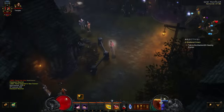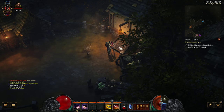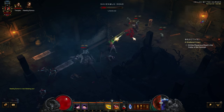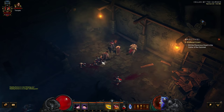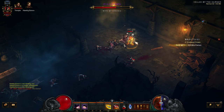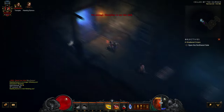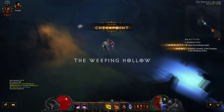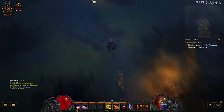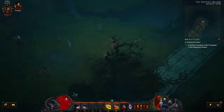Now you're going to Haedrig. Wait for him to go into the cellar, then kill all the guys around there, which initiates the quest to kill his wife. You also don't need to talk to Haedrig — if you move closer to the door, it'll save you a few steps. In the Weeping Hollow, there's a road that goes through — follow it on the mini-map and it'll bring you to the cemetery.